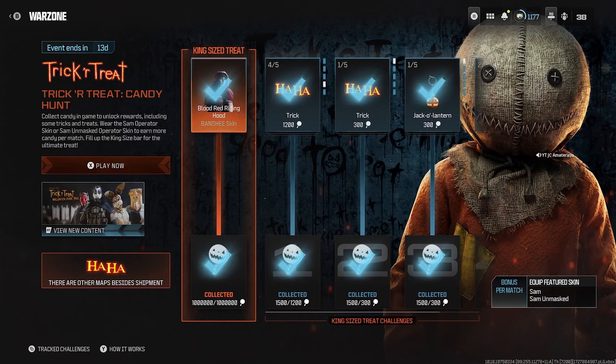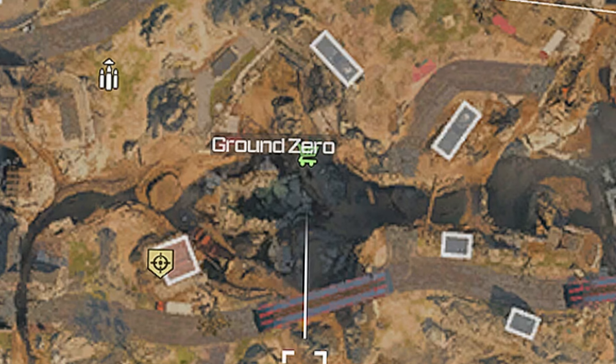The second best spot to loot caches and get candy: start up a Fortune's Keep match and head straight to Ground Zero, which is the basement floor. Once you're on Ground Zero, loot all the lootable caches there, head through the double doors and loot those caches too, then head through the caves and loot all those as well. Remember, duffel bags and medicine cabinets count too. Here's how Ground Zero looks on Fortune's Keep — head directly to the basement and loot everything.